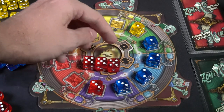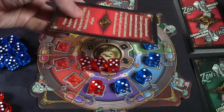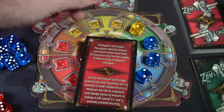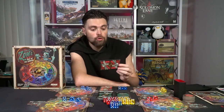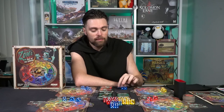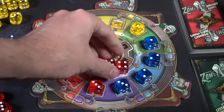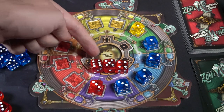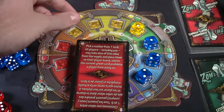An important rule: if you roll triples — say you chose three blue dice and rolled three threes — you stop rolling immediately, even on your first roll, and must draw a red card. However, if instead you roll a straight — a one, two, and three — you have a choice: draw a red card, or use the dice to place or roll again. So triples force you to draw, while straights let you choose.